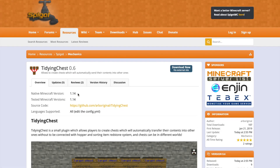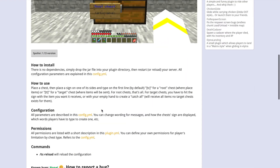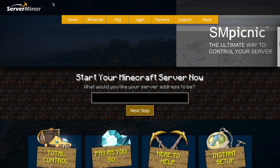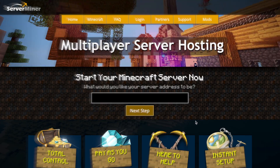Here we are on the Spigot page — as you can see it's updated to the latest version of Minecraft. There's lots of information and cool images on the Spigot page, so if you need any help you can contact the developer and I'm sure he'll be able to help you out. If you need a server to host it on, check out serverminer.com for the best and cheapest hosting around. That's it for me — subscribe, like, comment, and I'll see you next time.